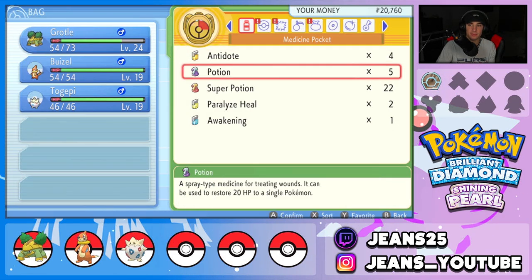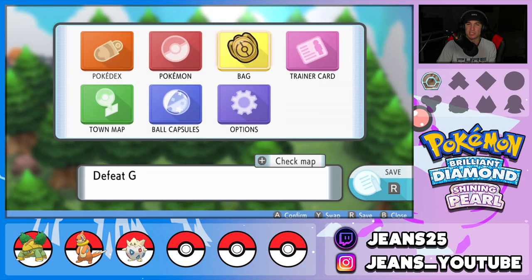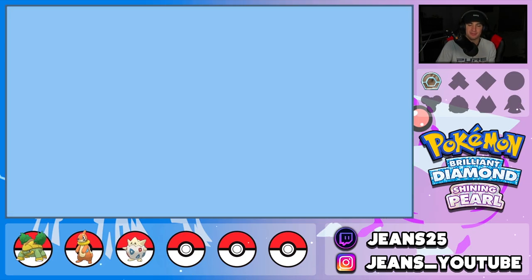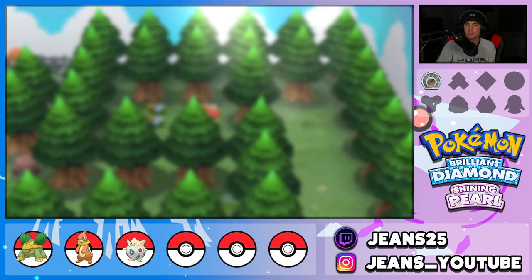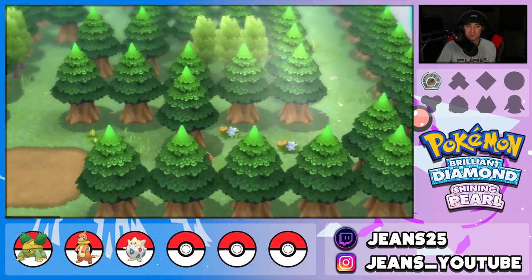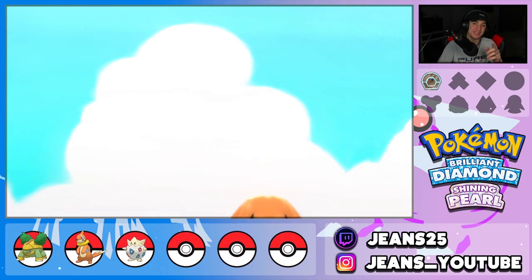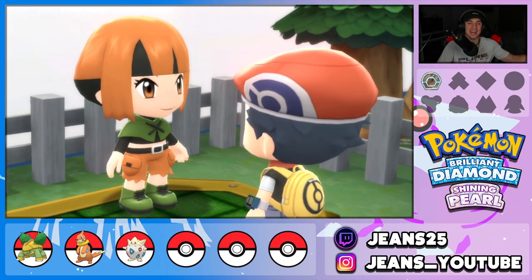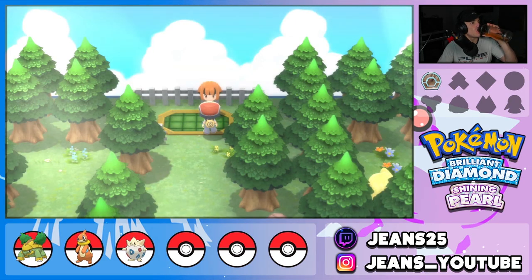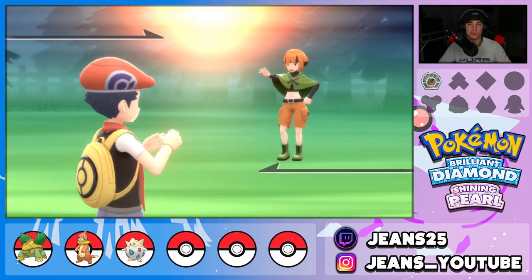Before we hop into it, we gotta heal up our Grotle. We're going to drop a potion on it, and then we have our Buizel ready to go. How many Bites do I have left - 14, that should be plenty. I'm not going to waste time going all the way back to the Poke Center just for a couple extra bites when I think we have plenty. Let's lock it in and get ourselves another gym badge under that face cam!